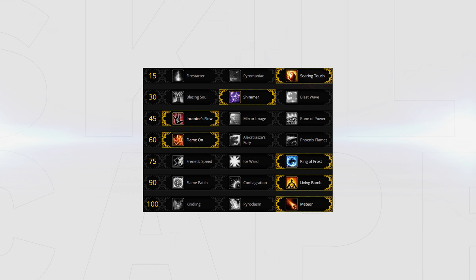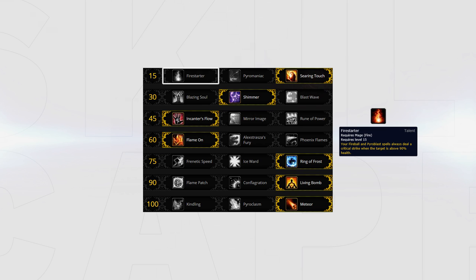Your talents should look like this, changing only the first row depending on play style or composition. Firestarter offers more opening burst, so it can be very good for compositions where you heavily rely on getting good openers, such as when playing with a rogue. Pyromaniac is for those that prefer some more RNG burst, and finally Searing Touch offers you a little extra finishing power.